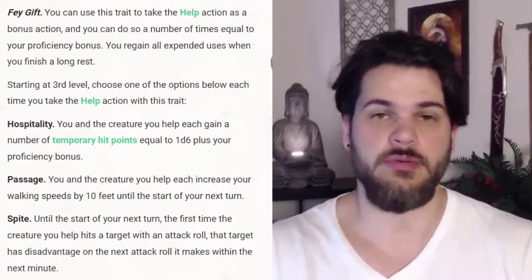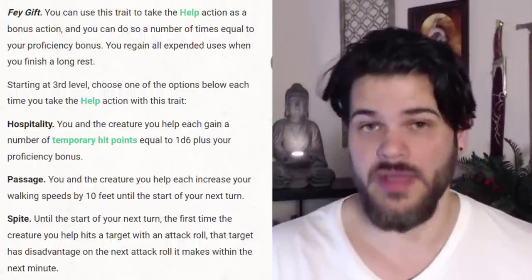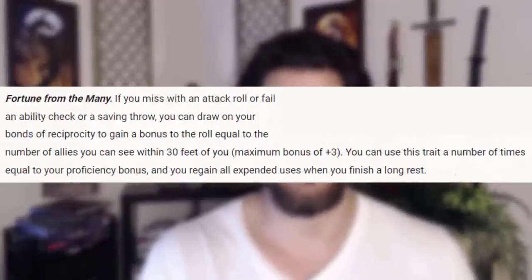In order to pull this off, I went Hobgoblin. Hobgoblin is fantastic for this build because it has built-in support capabilities. You can give the Help action as a bonus action and give extra benefits along with that Help action. On top of that, they give us darkvision, bonuses to saving throws, and their ability to add plus three to an attack, an ability check, or a saving throw — which also has some extra synergy for offense.